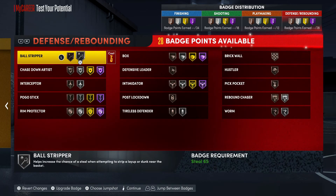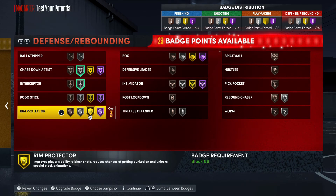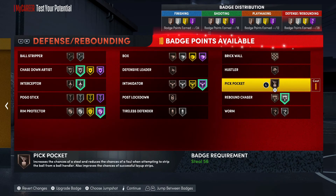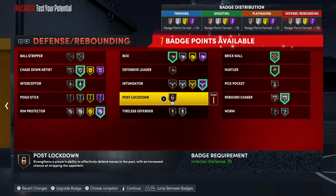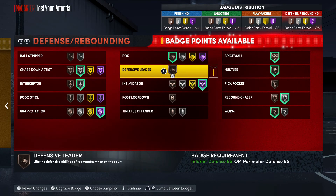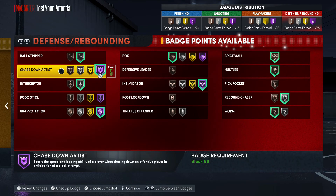For defense badges: Chase Down silver, Interceptor, Rim Protector Hall of Fame, Intimidator Hall of Fame, Rebound Chaser maxed out, Hustler, Brick Wall, Box, Worm, and Ball Stripper. Not wasting any badges — that's heat. You got 34 and 28 in two areas, 18 and 13 in two others. That's a versatile build. Don't forget to hit that like button and hit that sub button — be easy.